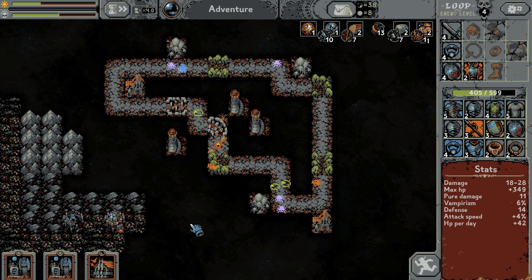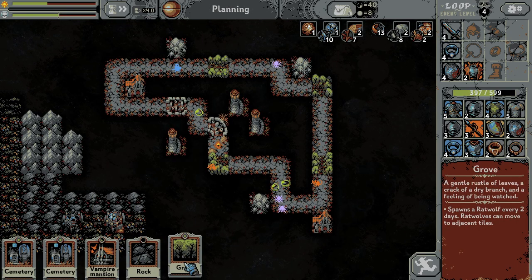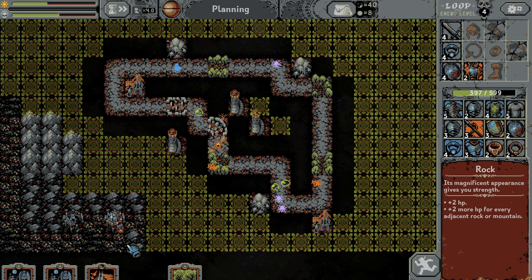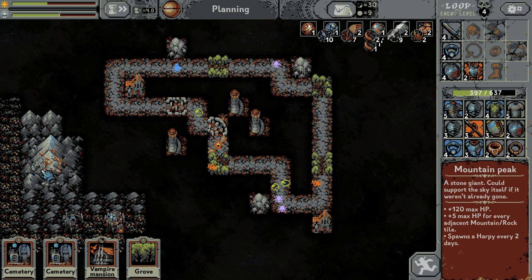Let's build it in the corner or just not build it. Rocks — there are the spiders. Groove spawns the rat wolf. Vampire mansion — rocks, I can place the rock here but I don't want to. There is the huge mountain! The max HP — for every spawn, it spawns a harpy every 2 days. That's not good.